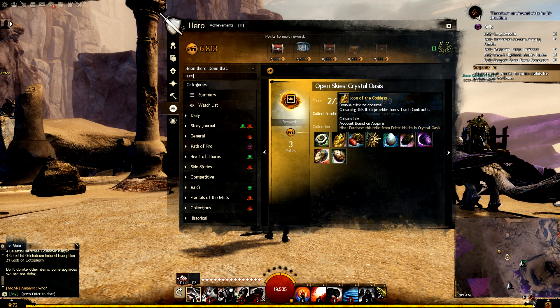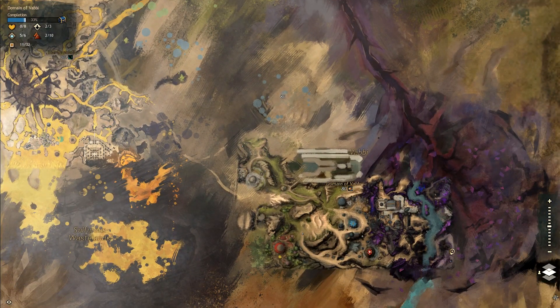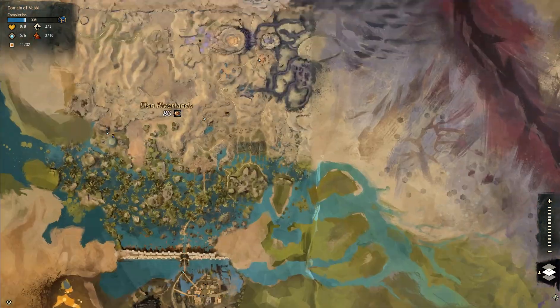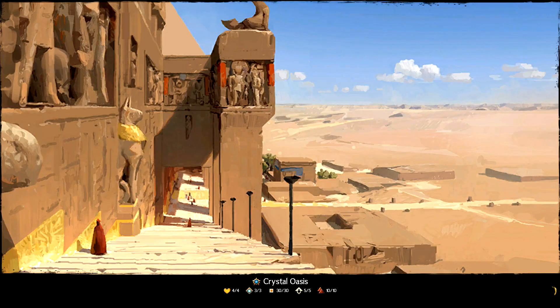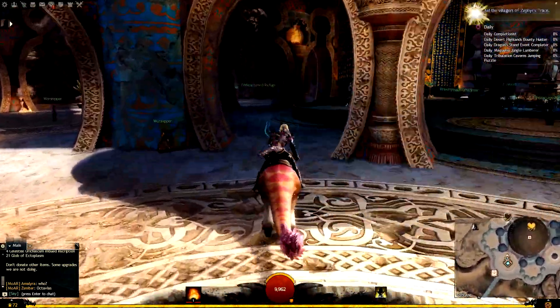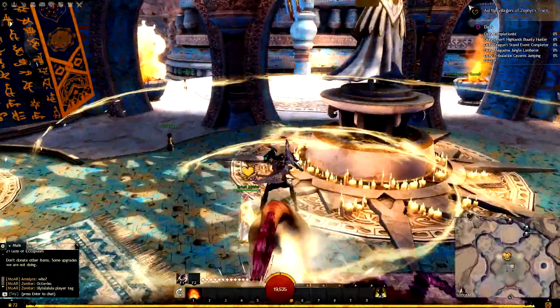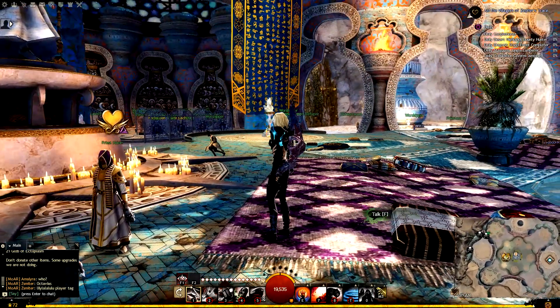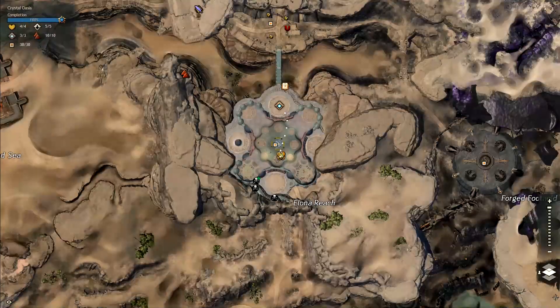The next collection item is the Icon of the Goddess, which is purchased. Head to the Temple of Cormier waypoint. You just have to complete the heart, and then this vendor here will give you the Icon of the Goddess for 25 gold.